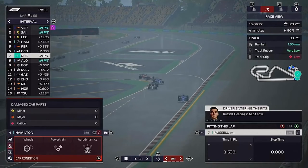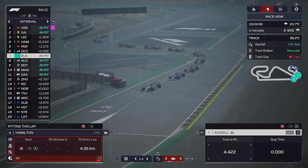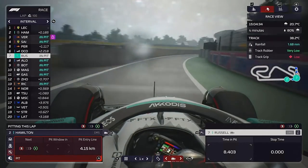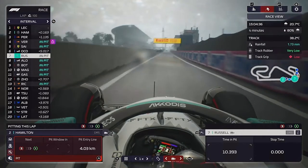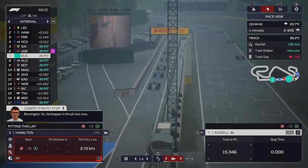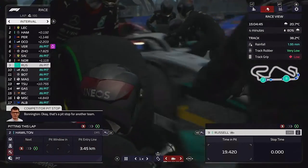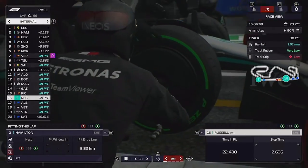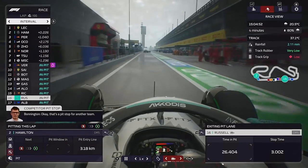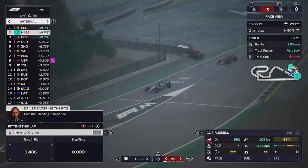George has parked it on the exit — what has he done there? As he pits now, we're going to tell George to pit. Verstappen's in, everyone's pretty much in. We made the decision to be late for Lewis, but everyone is coming in now. We're going to box George onto the inters and see what he can do. Is it going to get wetter? It may do — but for now we'll see what happens.